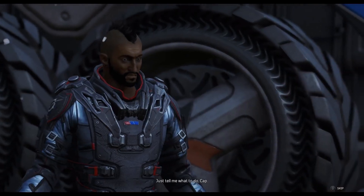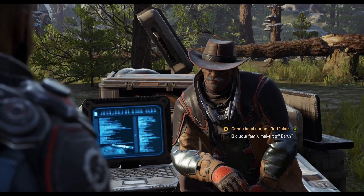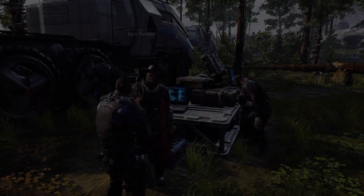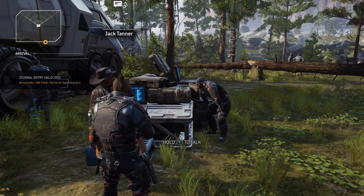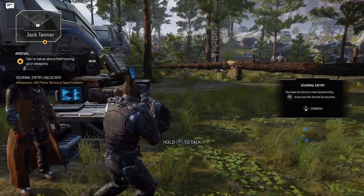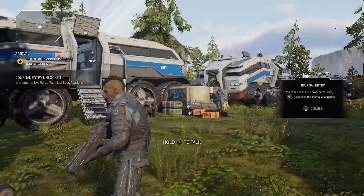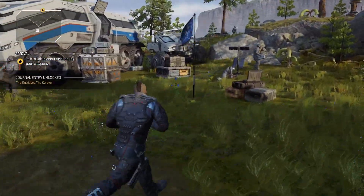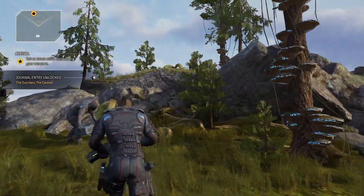You can just press B repeatedly to skip through all the dialogue here and you'll press A on that first option. In some of the dialogue options you have choices — you'll always want to hit the one that has the star next to it to do the next objective in the conversation. Now we need to talk to Jakob — he's up on the hill, so follow the objective marker.